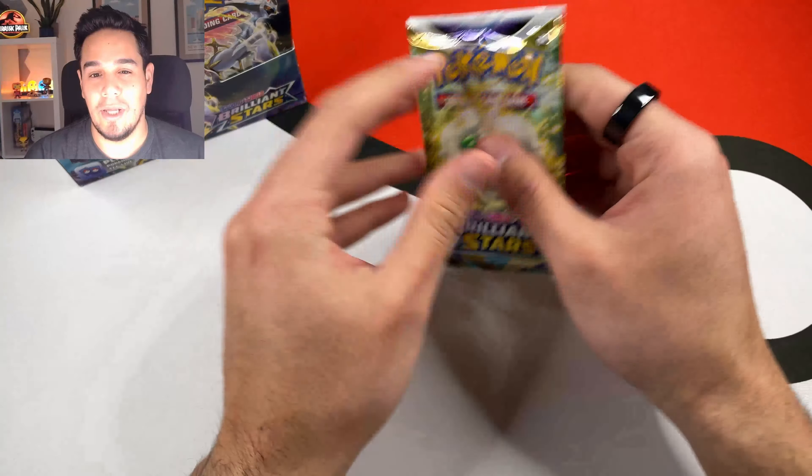Today we have the booster box. I'll probably open another booster box and I have a couple of the three-pack blisters - I think it's Galarian and Lithium as the promos on those three-pack blisters, so we'll open a few of them. But first hit of today's opening: we have a Flygon V, full art, really, really nice. So first hit for today's opening is a Flygon V. Not bad to start.